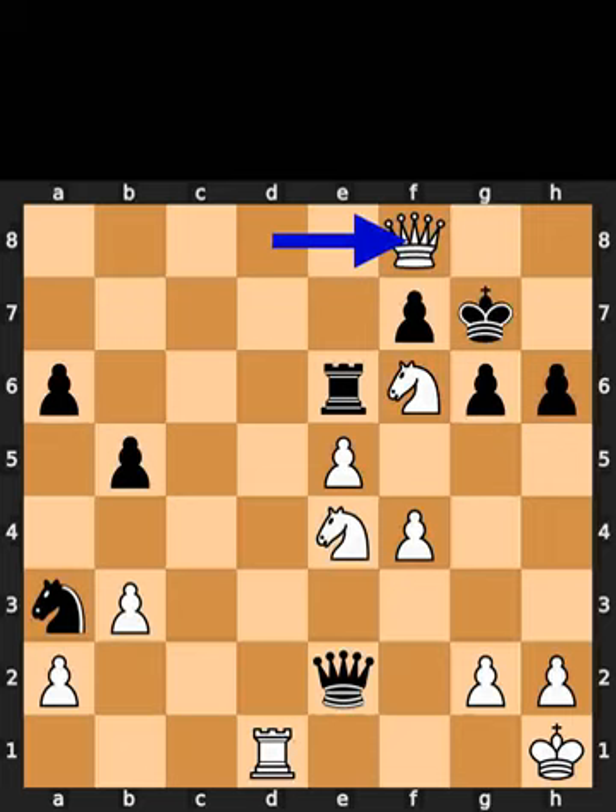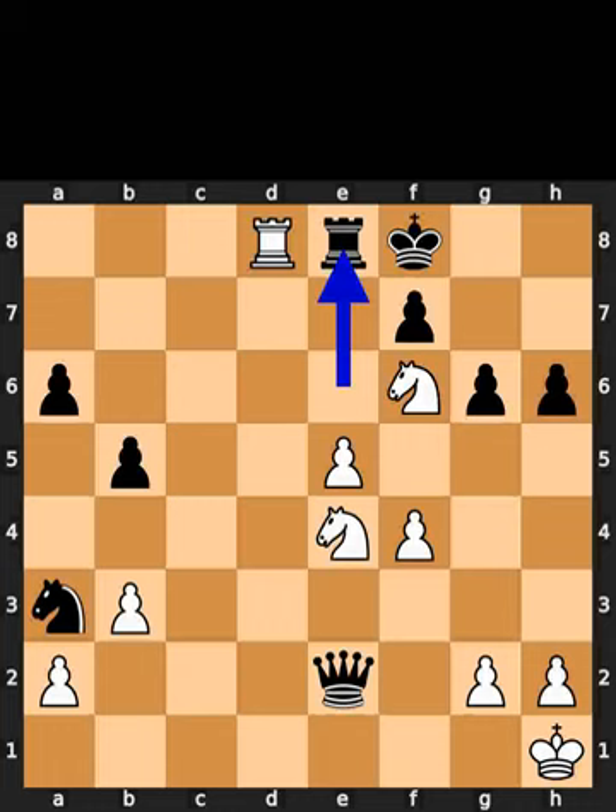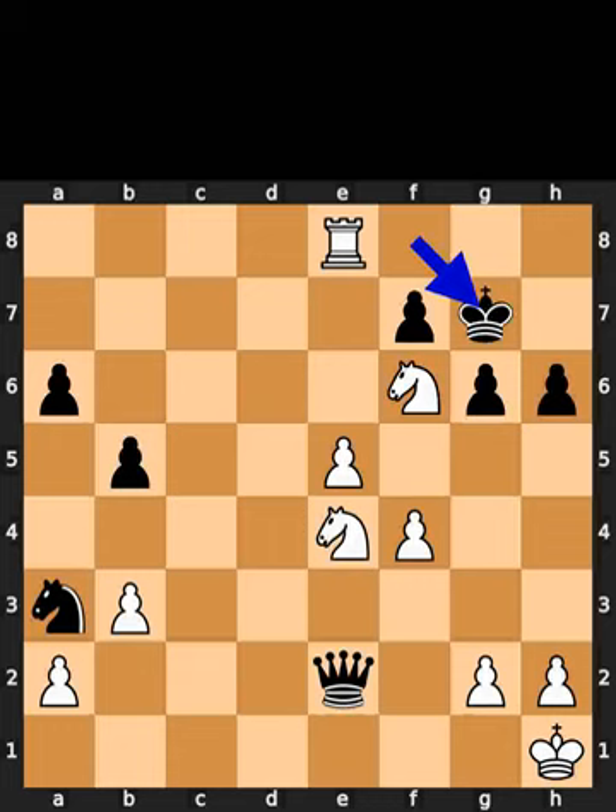White takes the bishop on f8 using the queen with check. Black takes the queen on f8 using the king. White plays rook to d8, check. Black plays rook to e8. White takes the rook on e8 using the rook with check. Black plays king to g7. White plays rook to g8, checkmate.